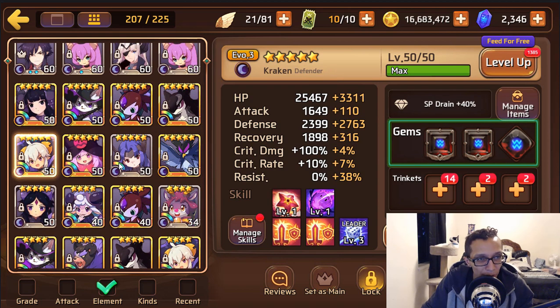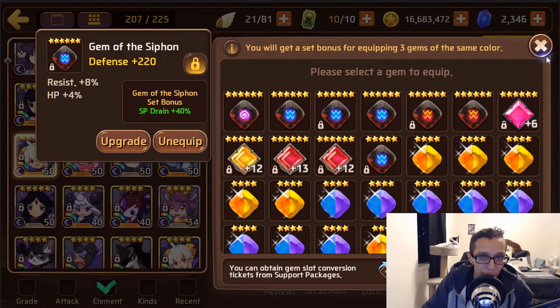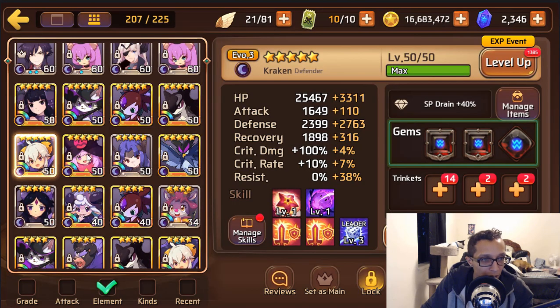Dark Kraken and dark sea star — you have dark miho and other aggressors. Dark sea star is a bit outdated — she doesn't need a siphon set because she's not pushing out damage. She just needs defense, some resist, and crit rate. Dark Jack — I'll skip because you have water Purse if you need a passive healer.